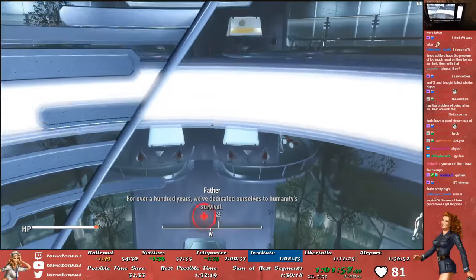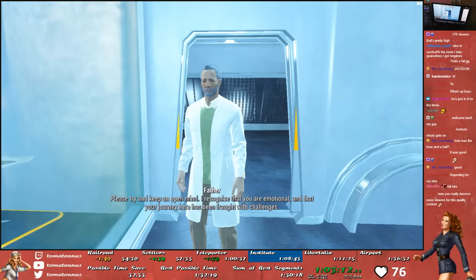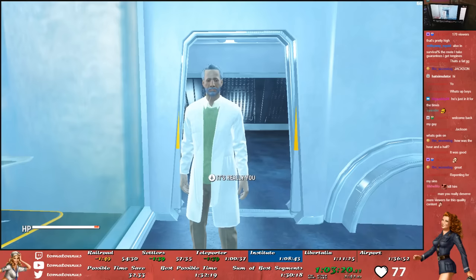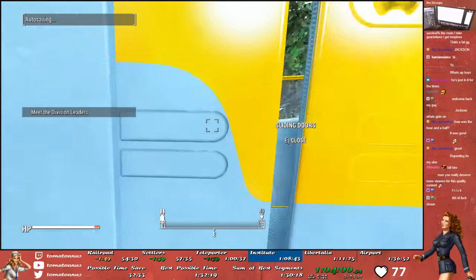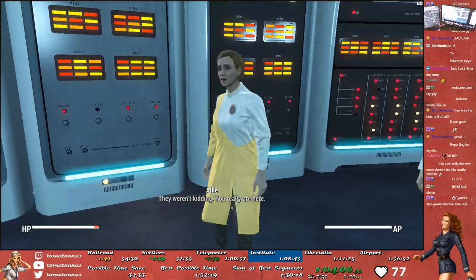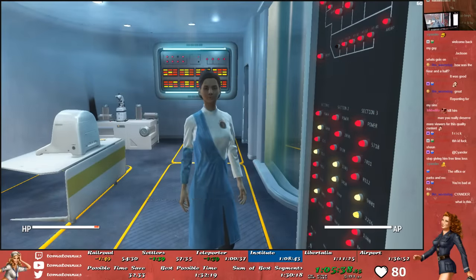Upon entering the Institute, we have to talk with Father — who, if you don't know, is our kidnapped son — and we tell him we'll join the Institute and help fight for his cause. The rest of the run is now just completing the Institute storyline. This begins by making your rounds in the Institute to meet all the division leaders. There really isn't anything of note here — we just talk with the four division leaders, but we do gain the ability to fast travel to and from the Institute from Dr. Lee.